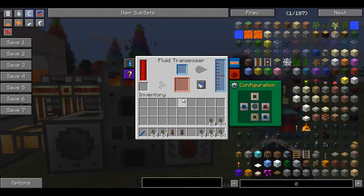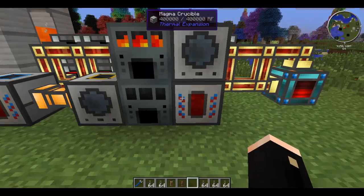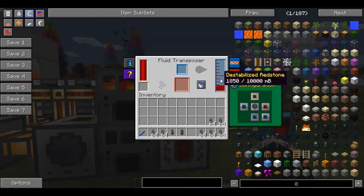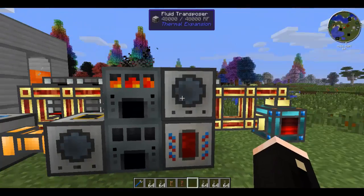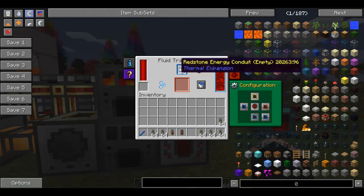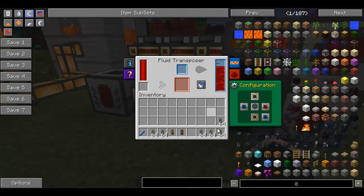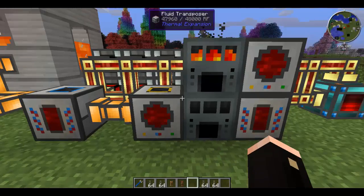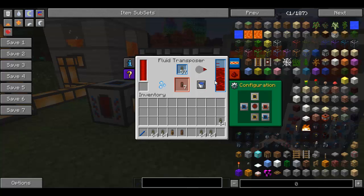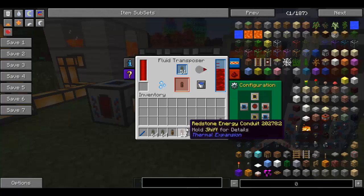If you haven't got them set up to output and input properly, then you end up with nothing in the fluid transposer. But if I put this one to blue — which I'm pretty sure is the bottom one — and put the top one to orange, then you should start to see it goes straight from the magma crucible into the fluid transposer. Put your empty energy conduits into the fluid transposer and it will fill them up with destabilized redstone to make the finished product — redstone energy conduits.